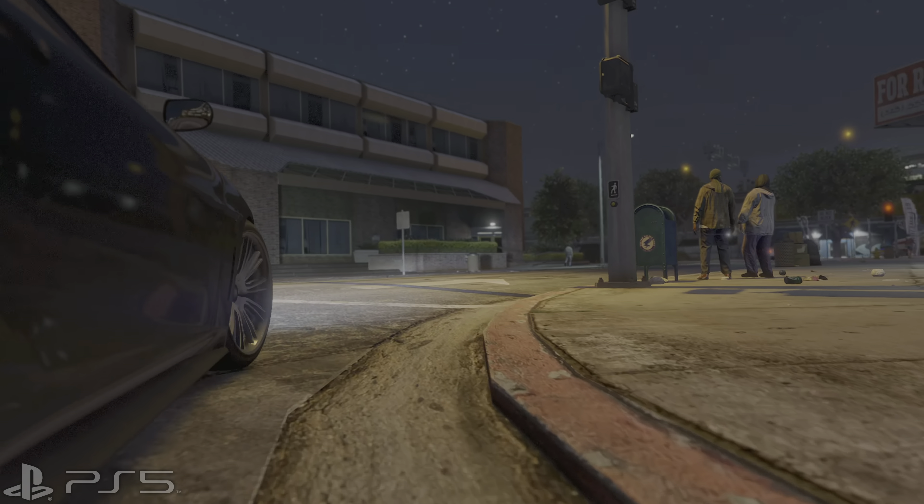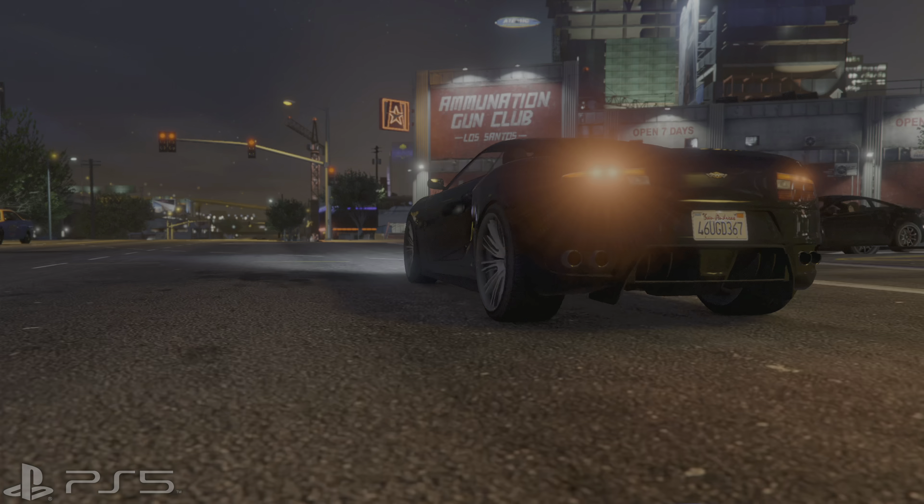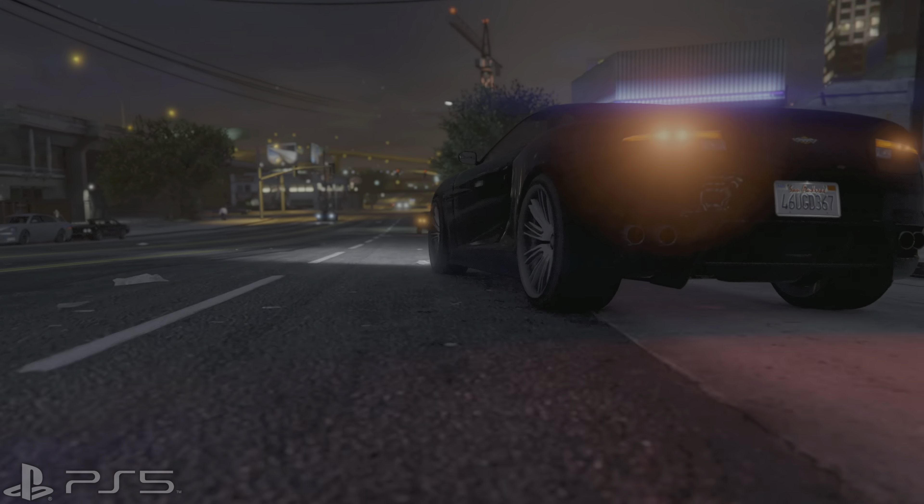There is an issue with the HDR maximum peak brightness setting: it always under-tracks the maximum peak brightness in specular highlights. If you set this value to 1000 because you have an LG G2, you would expect 1000 nits output, but that's not the case. My recommendation is always go 100 nits higher than the maximum peak brightness capability of your screen. If you don't know your display's peak brightness, check rtings.com.